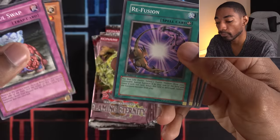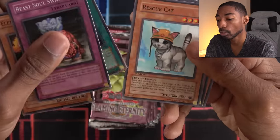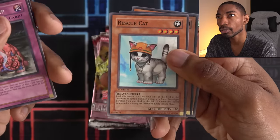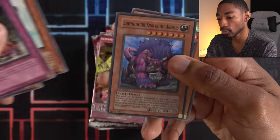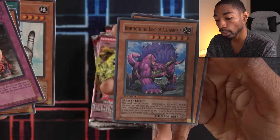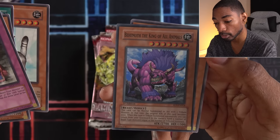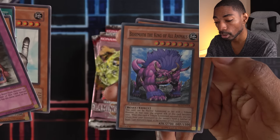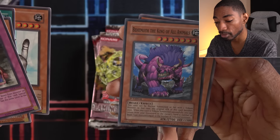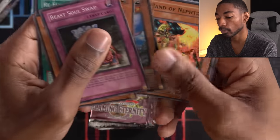Element Valkyrie, Re-Fusion — pay 100 life points, select a fusion monster in your grave and summon it to your side of the field. Rescue Cat — wow, I didn't know that Rescue Cat came out this early. This card went on to later make a really big impact on the game. And Behemoth the King of All Animals, super rare. It can be normal summoned with one tribute, but its attack will only be 2,000. If tribute summoned successfully, you can return from your graveyard a number of beast-type monsters equal to the number of tributed monsters. You can technically work with Rescue Cat if you wanted.